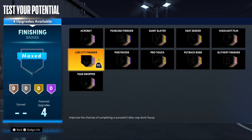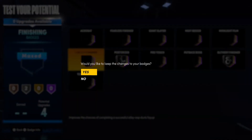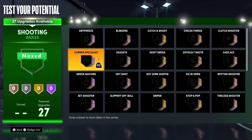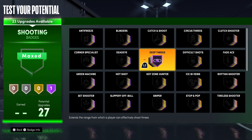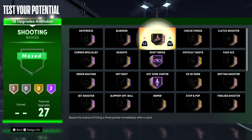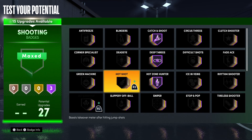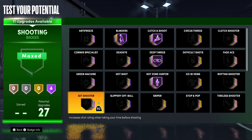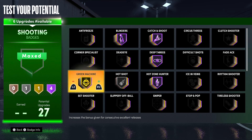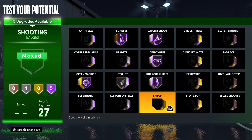If you want more finishing badges you can take some from shooting. The way I do it is either go all the way Posterizing Hall of Fame, or go half and half with Posterizing and Slithery Finishing — silver and silver. For shooting: Deep Threes Hall of Fame, you need that. Hot Zone Hunter — I don't hear enough people talking about Hot Zone Hunter. Catch and Shoot is an obvious one. If you're a primary dribbler you can put it down to gold or silver.